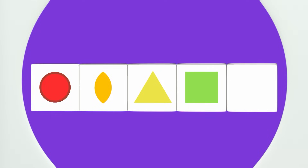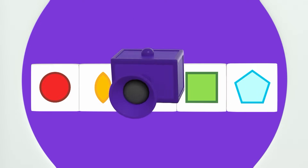A circle has one curved edge, this leaf shape has two curved edges, a triangle has three straight sides, and a square has four. So the next shape in the pattern must have five sides — a pentagon. Pattern unlocked!